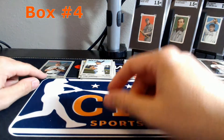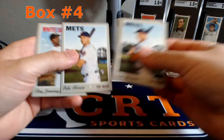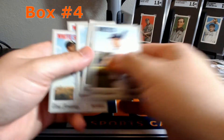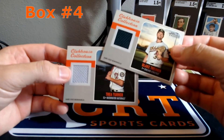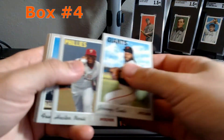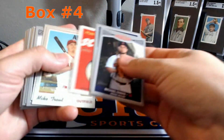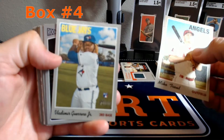So four boxes - we have one Chrome Daniel Murphy. Rookie card count: 3 Alonzos, 2 Eloys, 1 Vlad, and 1 Tatis. Two base relics - Trinan and Turner. 10 short prints this time. Back-to-back cloth cards of Trout and Vladimir Guerrero are nice.